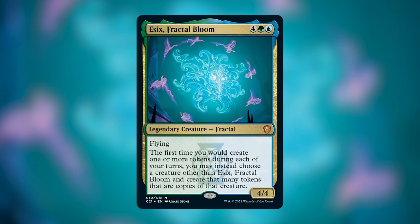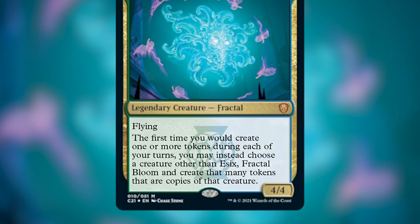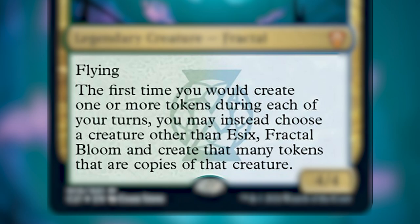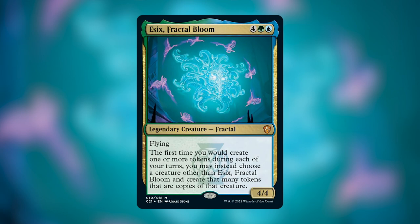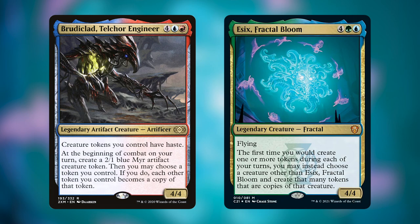Today I am building kind of an impromptu deck tech on Esix, Fractal Bloom, one of the side commanders from the new 2021 Commander pre-cons. Esix is a legendary creature — a Fractal — that costs four, a green, and a blue, and is a 4/4 with flying. It says: the first time you would create one or more tokens during each of your turns, you may instead choose a creature other than Esix, Fractal Bloom, and create that many tokens that are copies of that creature.